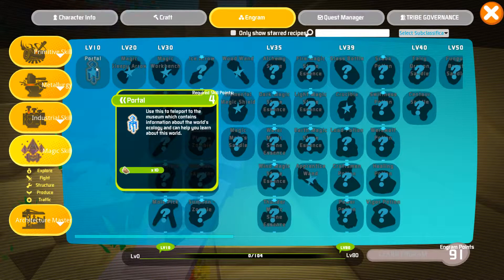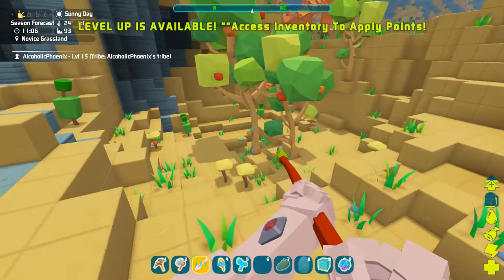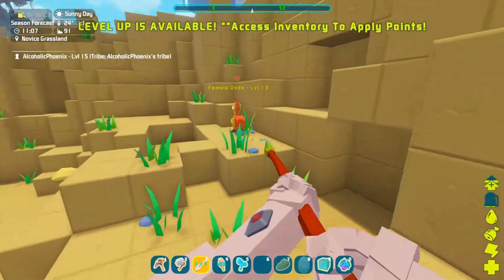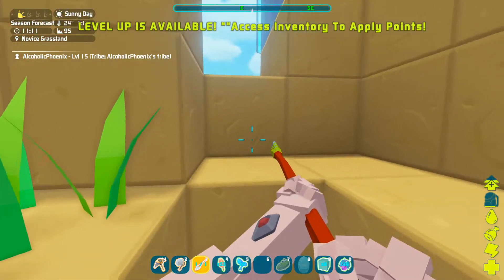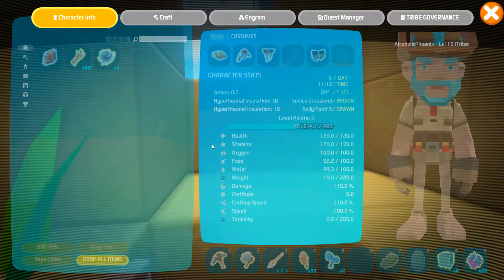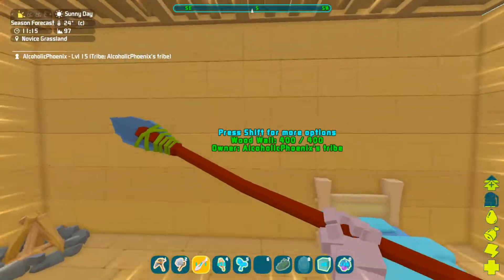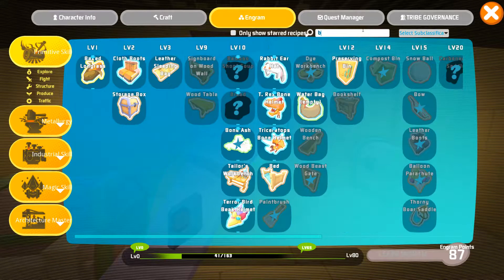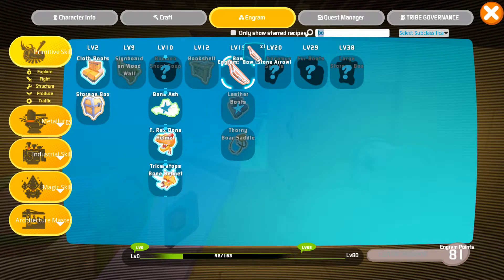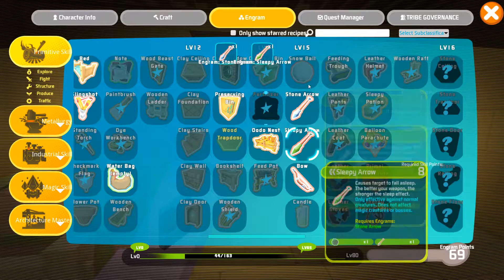Use this to teleport to the museum which contains information about the world's ecology - can help you learn about this world. Interesting. We don't get to magic till level 30 anyway. I can't give the magic food to the dodo. So we got our level - we got a lot of stamina now, should be able to run for a long way. We can make the bow now when we unlock the engram. Let's scroll across - stone arrow, sleepy arrow.